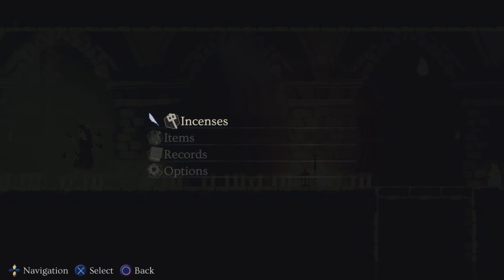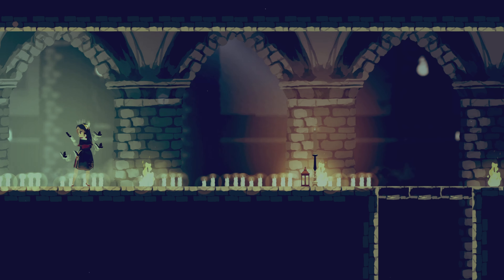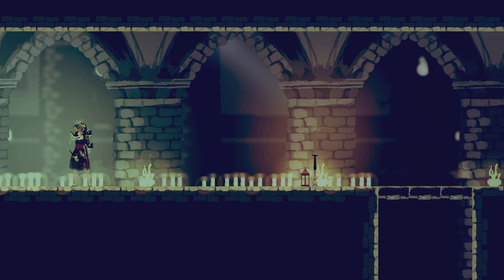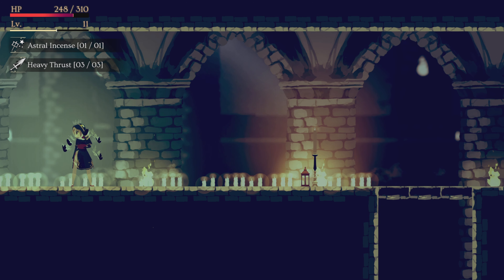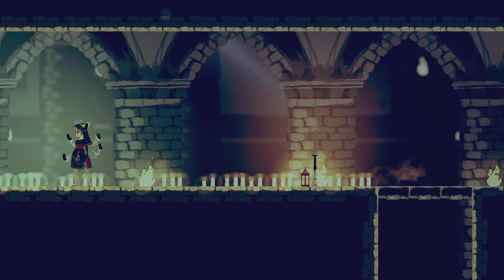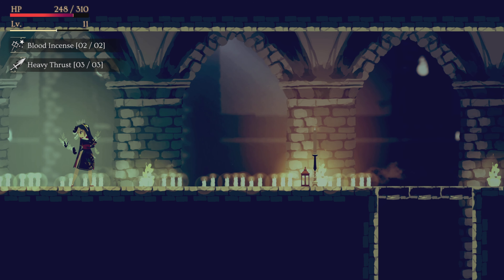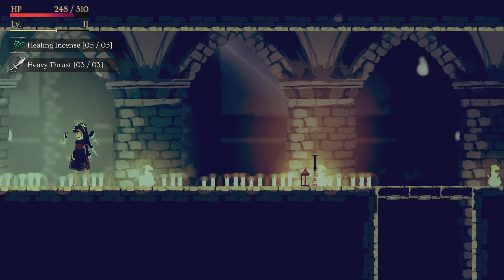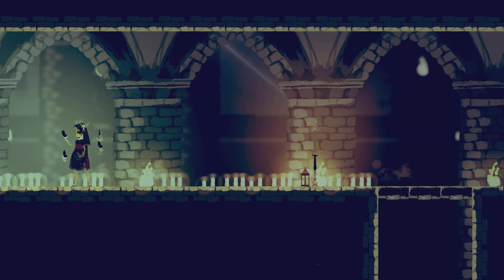I also suggest that you get the special attack — heavy thrust. Same deal: use blood incense before the battle, before you enter the room. Then switch to healing incense combined with the spring drop incense to grant some invincibility for a short period of time.